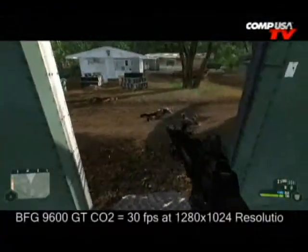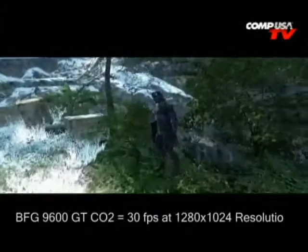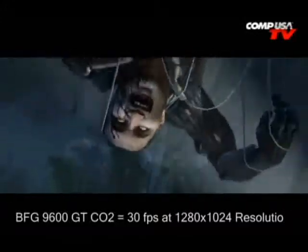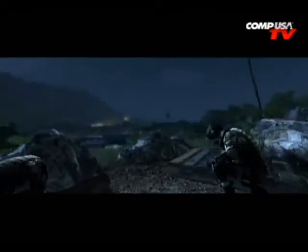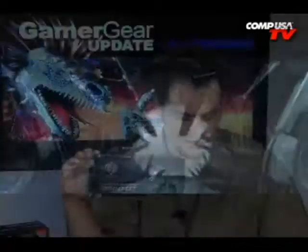The 8800GT and the 3870 are a little more expensive. Crysis at 1280x1024 running on medium settings: the 9600GT OC2 got 30 frames a second, the 8800GT got 33 frames a second, and the 3870 was at 29 frames a second. So that's a pretty close race right there.